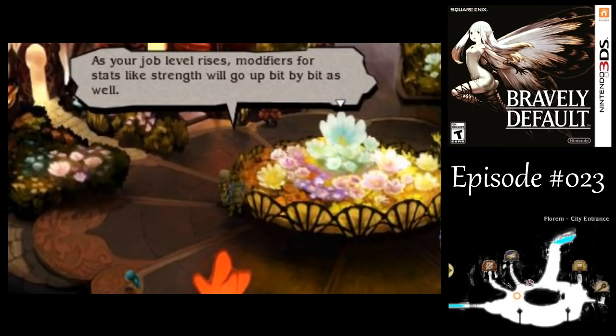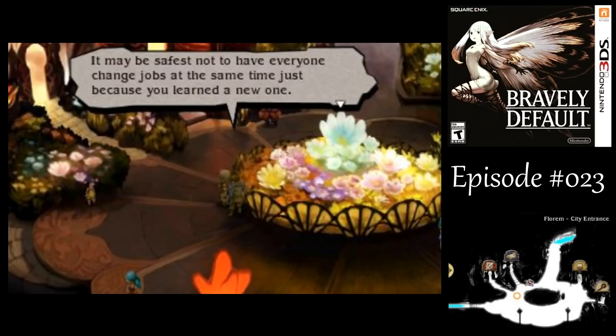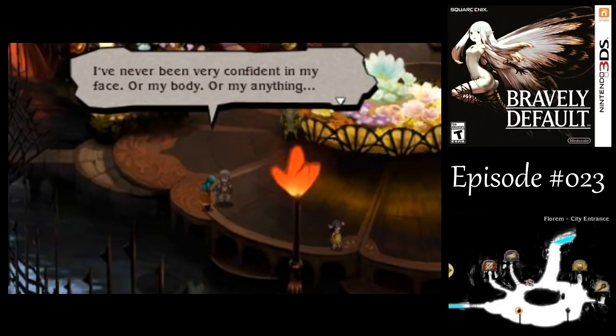Let's talk to some of the people around here. Maybe some of them know about the Crystal of Water or Olivia or something. What this guy is talking about — I forget exactly how it works, but I think for each job level you gain, it increases the stat modifiers by 1%. So like, if you have a job class that gives you 10% more agility and then you gain a job level with it, it would give you 11% more agility instead. That's pretty nice as far as your base agility stat goes.